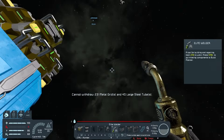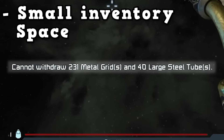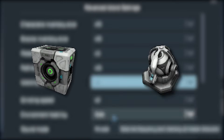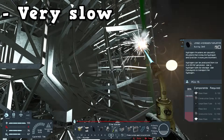You can immediately see an issue: I cannot withdraw 231 metal grids and 40 large steel tubes. This is the main drawback of building with the hand welder — your inventory size is so limited. And even if you increase your inventory size in the world settings, some of the larger blocks in Space Engineers like jump drives and gyroscopes require multiple trips to be fully welded up. Even on the fastest welding speeds, it still takes forever to weld up blocks.